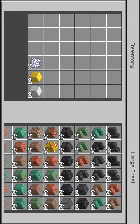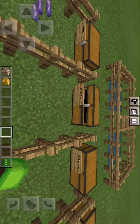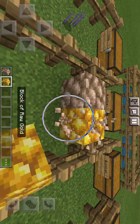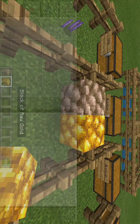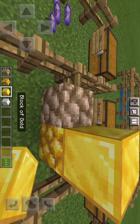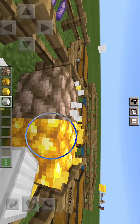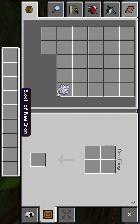Next up we have the blocks — and holy moly, we have a lot of blocks to get through. I want to classify one thing first: these two blocks are the block of raw iron and block of raw copper, which literally drop the raw iron and raw copper items. As you can see, they did not change the texture of those blocks, just in case any of you were wondering.